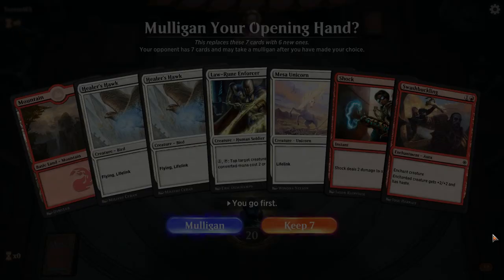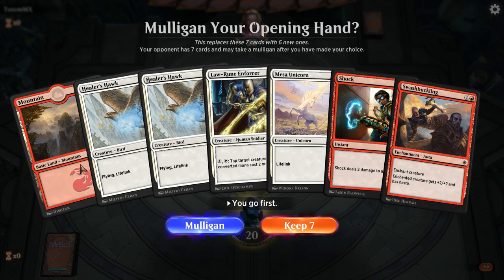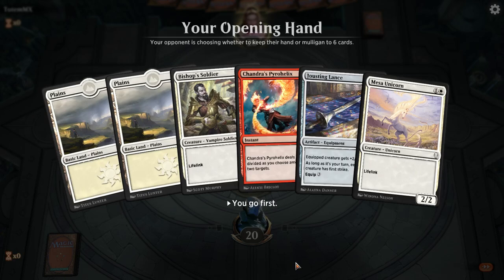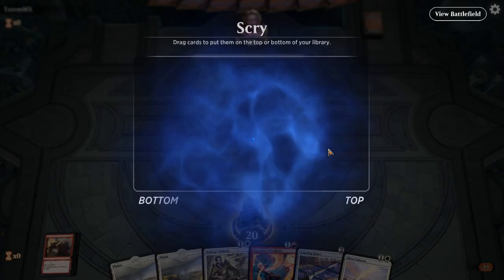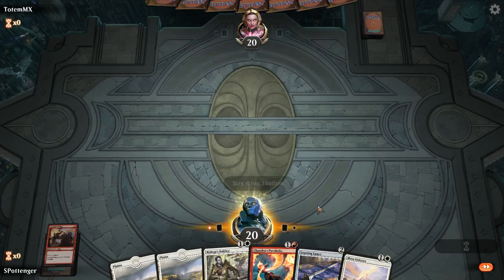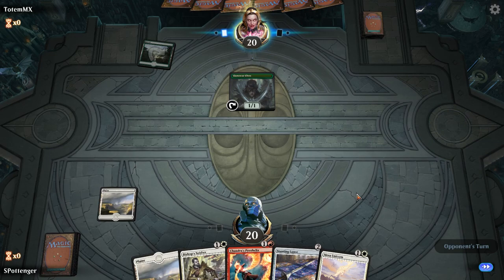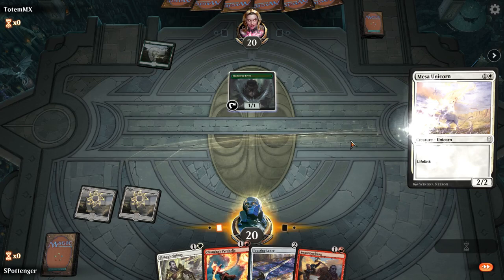Let's get the volume up here. This hand — if this were a Plains I would probably keep this, but we've got to mulligan it. Okay, this is reasonable. Got to bottom that. So if this were a Knight's Pledge, would I be happier? Maybe. Jousting Lance is significantly slower here, so maybe we're going to get punished for having the slower card.